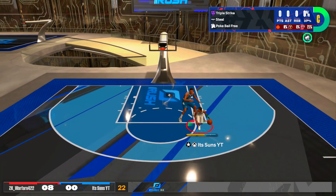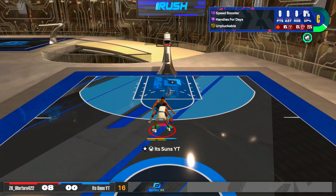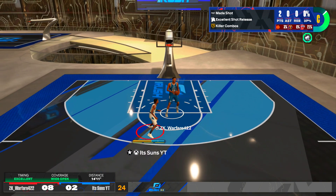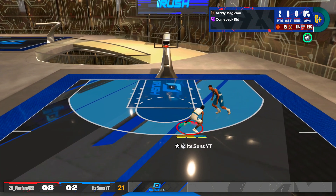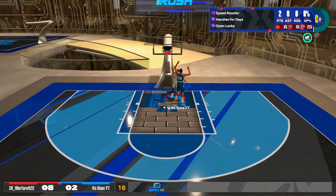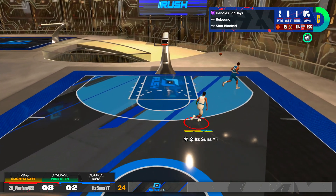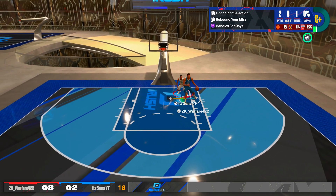A lot of centers do this — they post you up, get their layups, and get their free VC and rep. I finally got the ball and I missed again. This was my first game on and I wasn't really used to the jump shot; I haven't played 2K in like a week and I hopped on just for the event. I was really rusty — that fade I shot inside the paint, I don't even know how I made that. I was not timing my jump shot right the entire time.